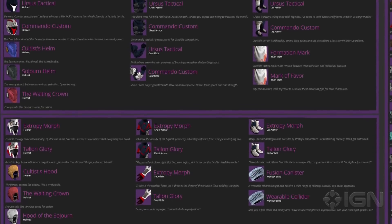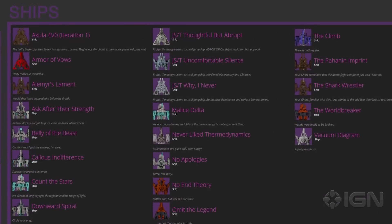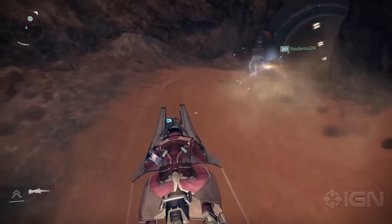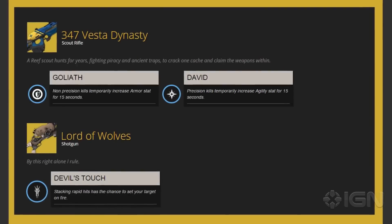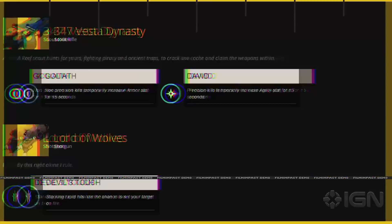In terms of items, the various vendors will receive new pieces of armor, much like they did with the release of The Dark Below. There are 37 new ships listed as well. The new raid includes a full set of new armor for each class, as well as nine new legendary weapons. Two new exotic weapons — a scout rifle called 347 Vesta Dynasty and a shotgun called Lord of Wolves — are also shown.